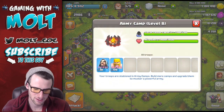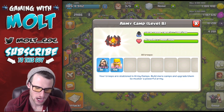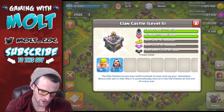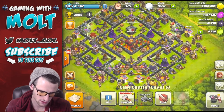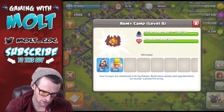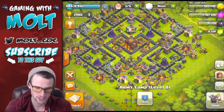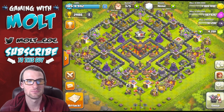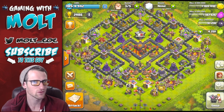We're using Wazarians up here in Masters. I've got 30 wizards, 120 barbs, and five more wizards and 10 more barbs in the clan castle — so total we've got 35 wizards and 130 barbarians. That's going to be a lot of damage.